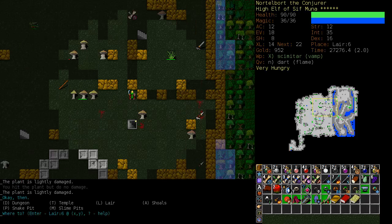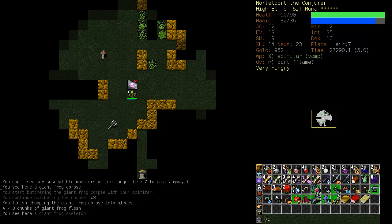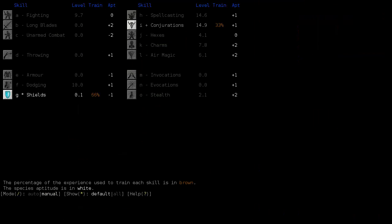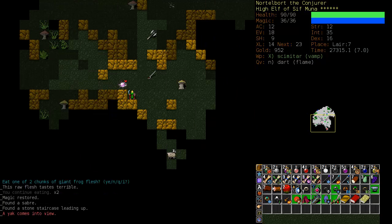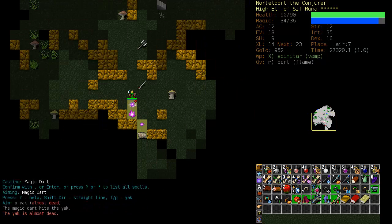Chain Lightning looks fairly interesting. It's not quite castable yet, and what makes it all the less castable is I'm not actually training air magic at the moment. But let's get the shields up before we do anything, because I like this Buckler.